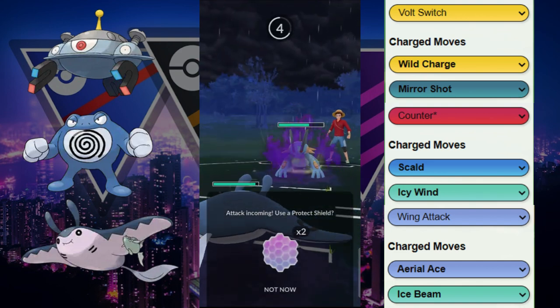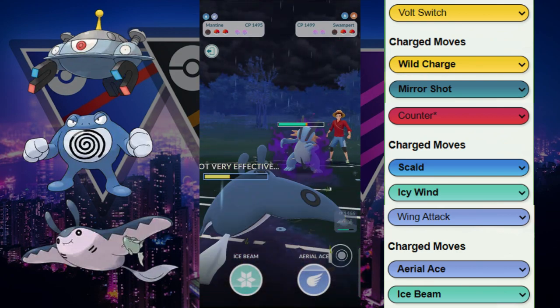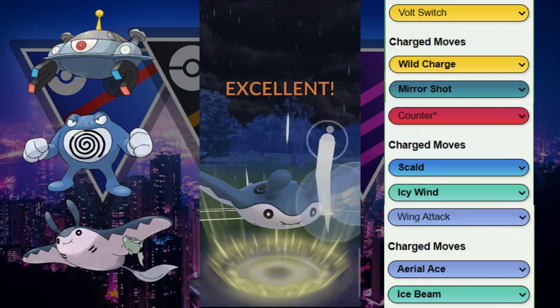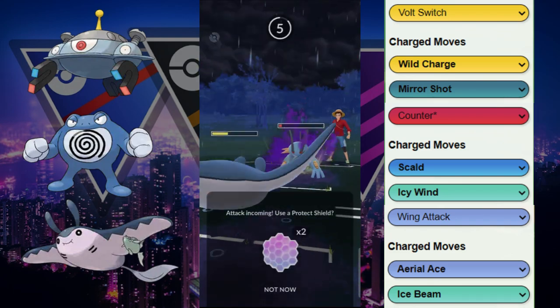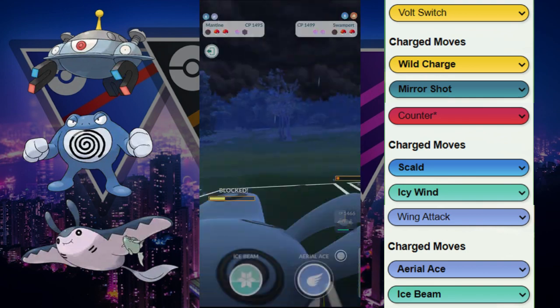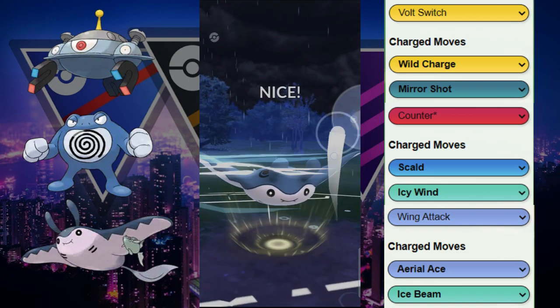They switch into the Shadow Swampert in the back — double mud boys in the back. This Mantine is gonna be able to get through any of these moves. Sludge Wave is a more neutral move here, but it takes them a while to get to it. Because we know they have Sludge Wave, we're gonna allow them to throw a move, shield, and potentially farm down.